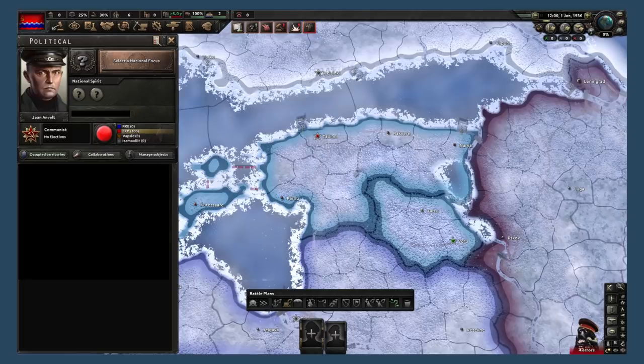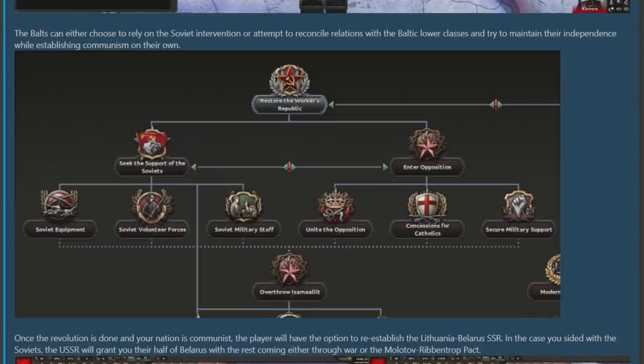Now it's time to look at the communist political path. We start with an image of one of the new leaders, John Anwalt — probably mispronounced. Something not directly addressed is that the experience stars have been moved from the top bar to underneath the logistics icons on the right, leaving the top bar very underused with just command points on it. Moving on, the communist path has the traditional fork: you can side with the Soviets or go it alone and form your own communist bloc.